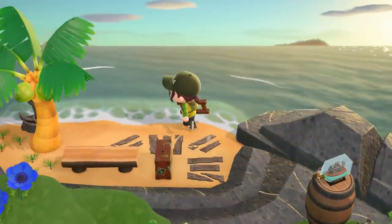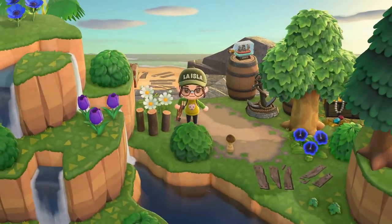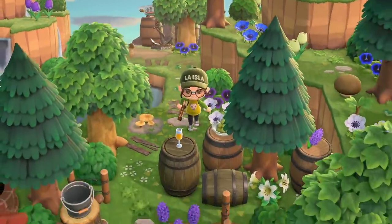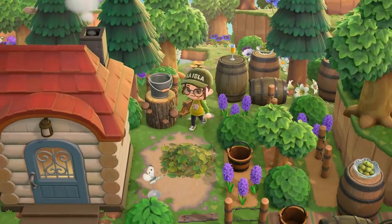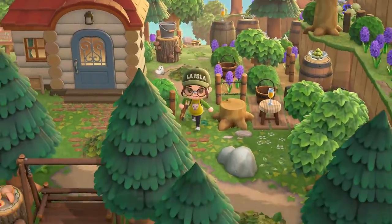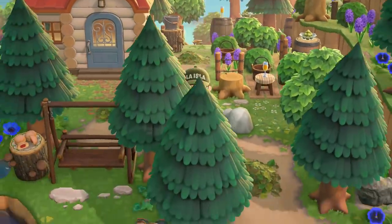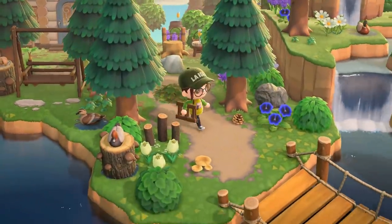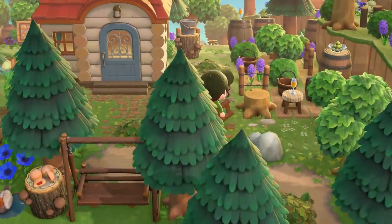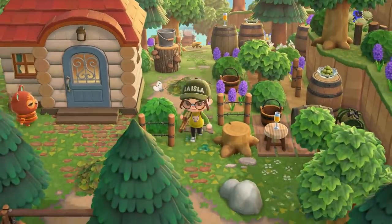Oh my goodness, look at this little secret beach! Can we really call it a secret beach at this point — it's not really that secret. I don't know if that's actually the official term or if we all just call it that. Oh, this little farm area is so cute — it's more of a little garden. Wait, is it a vineyard? I think it is — with the barrels and the glass. Love that.